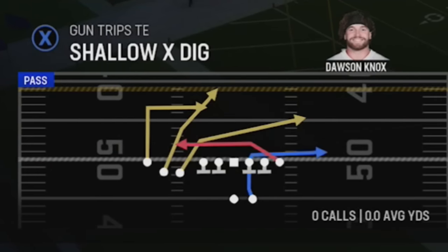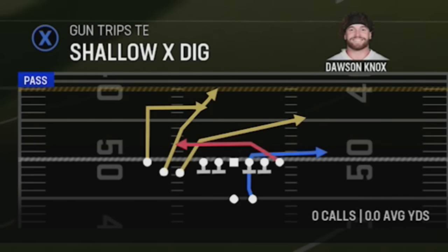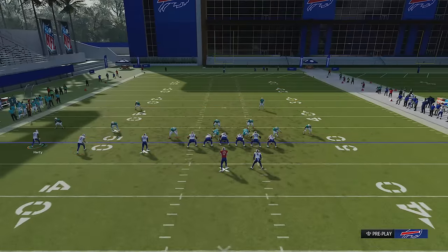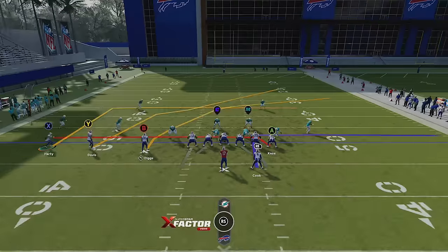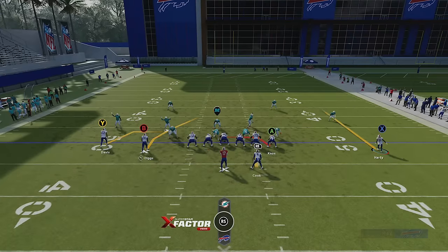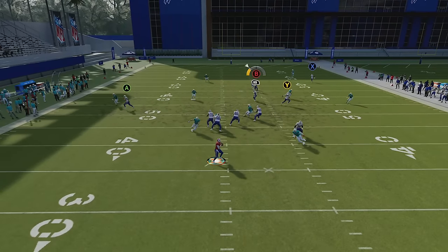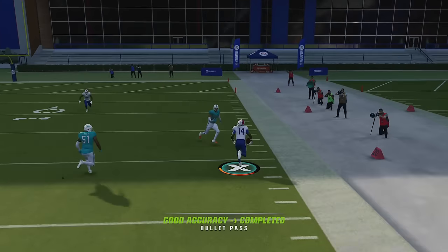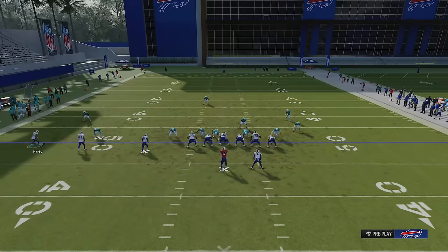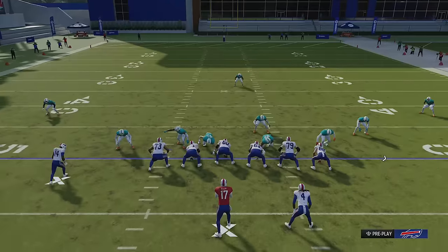We also have some good dink-and-dunk pass plays starting with the Shallow X Dig, which is also a one-play touchdown against a lot of different looks. This is one of the better dink-and-dunk concepts. The best way to run it is to motion this guy across and put him on a streak, then put the wide receiver on a drag so you have double drags. Last, put the running back on a curl so you have something over the middle if the user vacates.